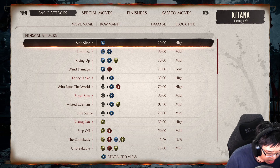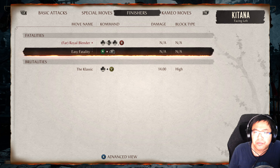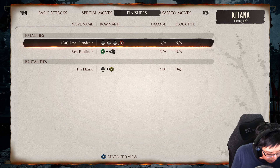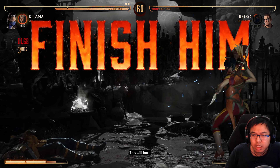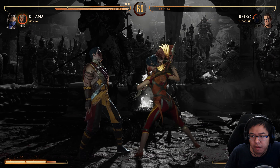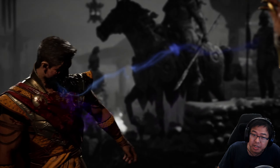Alright. So for this one, we're going to try to do her second fatality here. We've got to be far. That's the same button input too, so this should be easy. Down, down, back, B. Let's see. It just works. There we go. Second fatality done. Sorry Reiko, nothing personal.